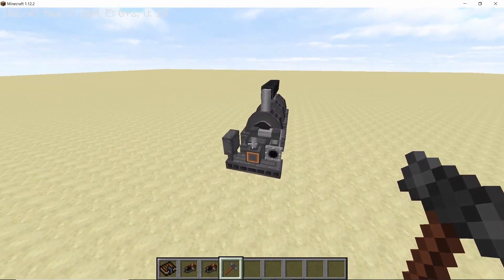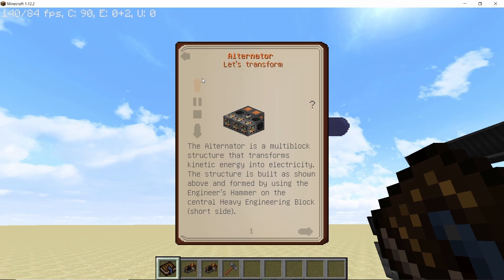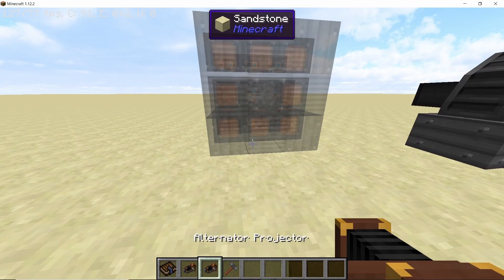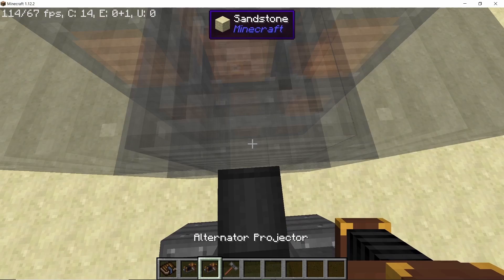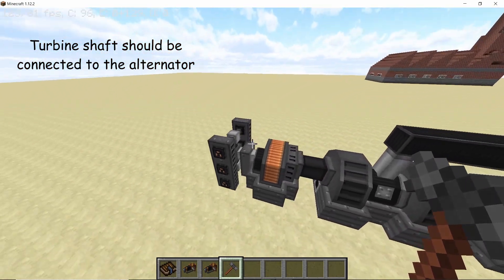The steam turbine alone is not enough to give you usable energy — you also need an alternator. The alternator is made in three stages. Materials required: two heavy engineering blocks, eight generator blocks, four high voltage coil blocks, four radiator blocks, nine light engineering blocks, four steel sheet metal blocks, and two blocks of steel. Using the projector, the alternator sits exactly in front of the turbine. The shaft connects with the light engineering blocks facing away from the turbine — right-click and the alternator is formed. Your entire steam turbine setup is now assembled.